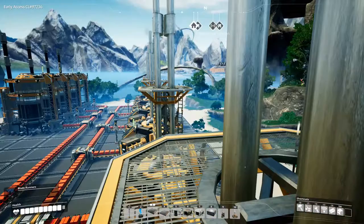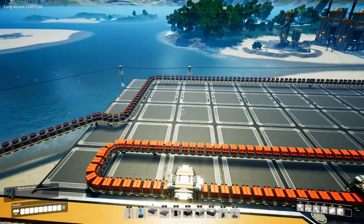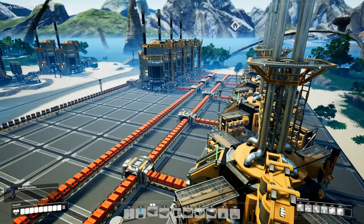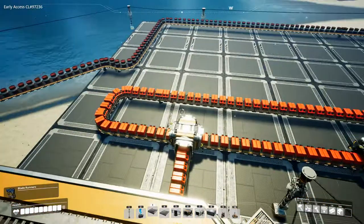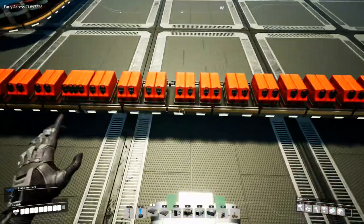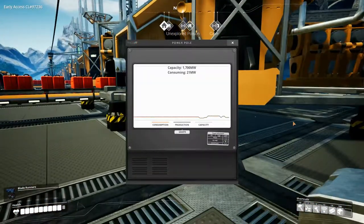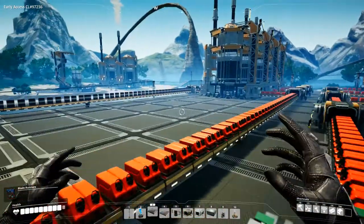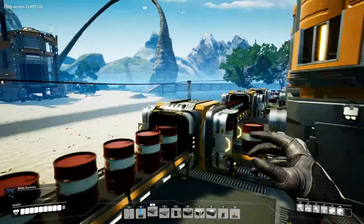Hey everyone, I'm Nog, and welcome back to Satisfactory, where our fuel has backed up and our crude oil has backed up as well. We could be generating a lot more fuel power if we wanted, but we don't really need to right now. We have plenty — 1700 megawatts — and we are actually only consuming 21 megawatts right now, because we have killed our entire factory.